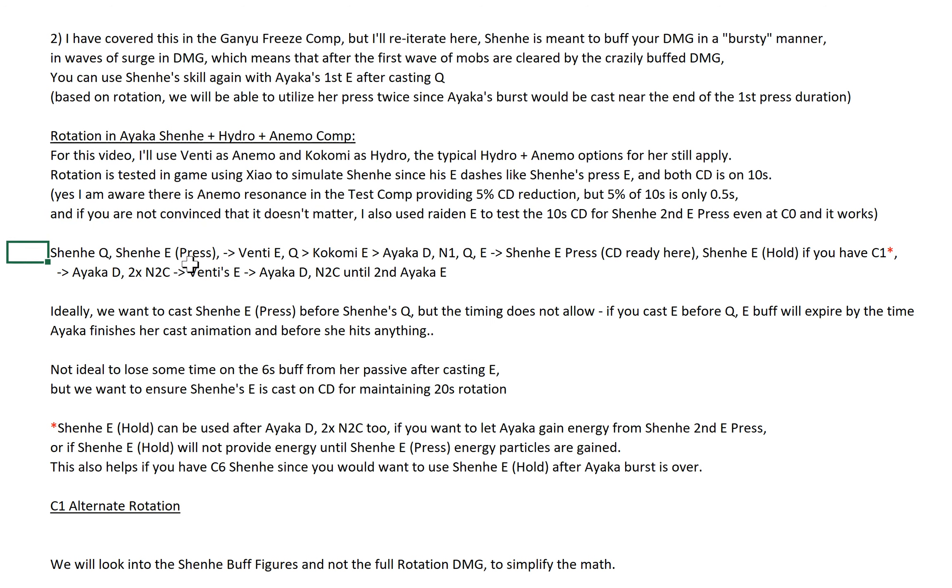The rotation will be: Shenhe Q, followed by Shenhe E press, followed by Venti E Q, Kokomi E, Ayaka Dash N1 Q, E, standard combo. But instead of doing a dash and N2C combo after using her elemental skill, we switch to Shenhe to cast her E again — so you can apply a second wave of trigger quota onto her burst, because her burst will still be active here. After you do your Q and E, your burst will still be active since her burst lasts 5 seconds. Now if you're C1, you have different options — you can do a Shenhe E hold, or you can do an alternate rotation which I'll talk about later.